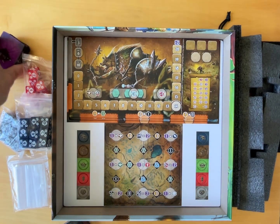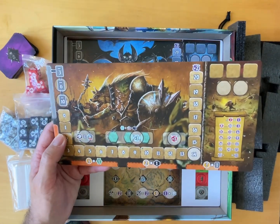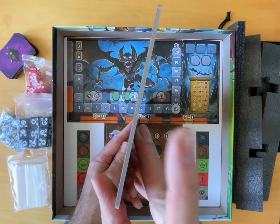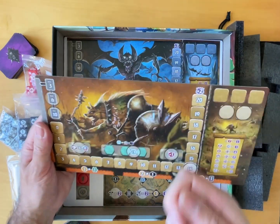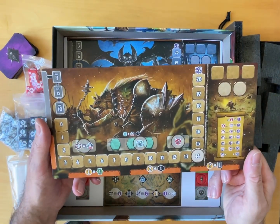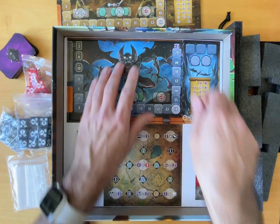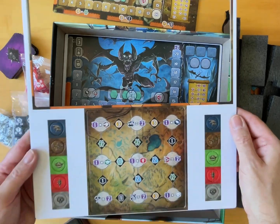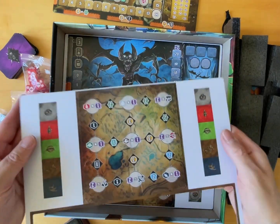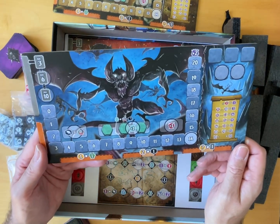We have also got player boards, and these are thick cardboard — I think this is almost the thickest I've seen. Single-sided, but that is solid. Again, nice art. There seem to be lots of tokens, and then we've got these standard little tokens as well. So if you like popping tokens, that's going to be one. Another creature board, another player board.